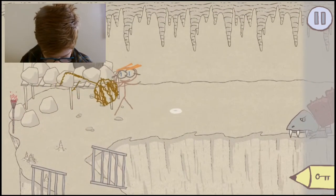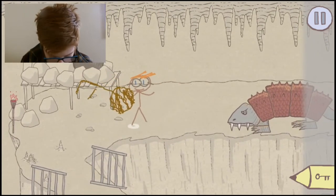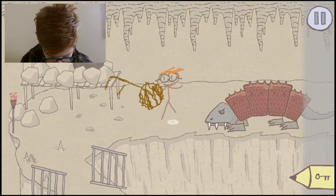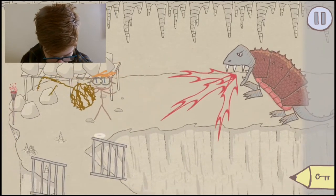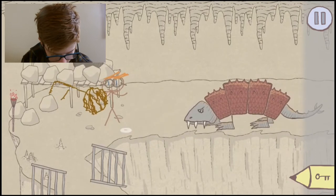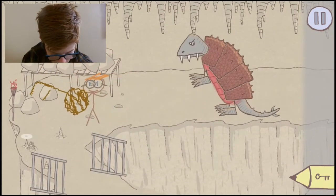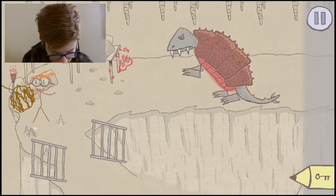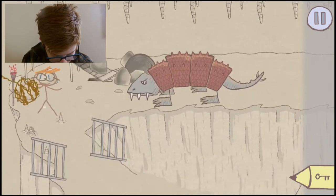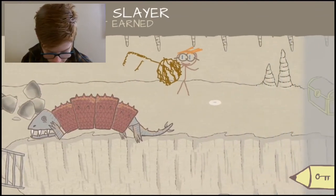Oh, there's one of those monsters. What do I have to do with you? Oh, he breathes fire! Oh crap — oh wait, what if I get him to... I got an idea. Yes, oh he's burning it down! And then the boulder kills him! Monster Slayer — achievement earned!